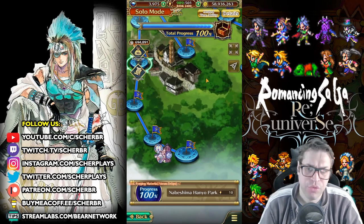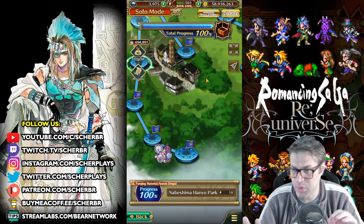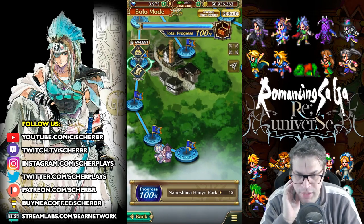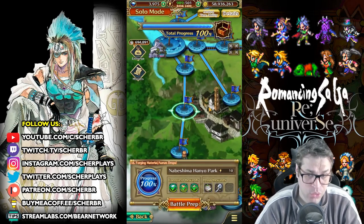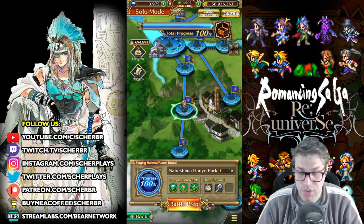There are stages where you fight against only one enemy — these enemies will have 250,000 HP, like this stage here — but I don't recommend them so much since it's just easier to go with elemental damage.